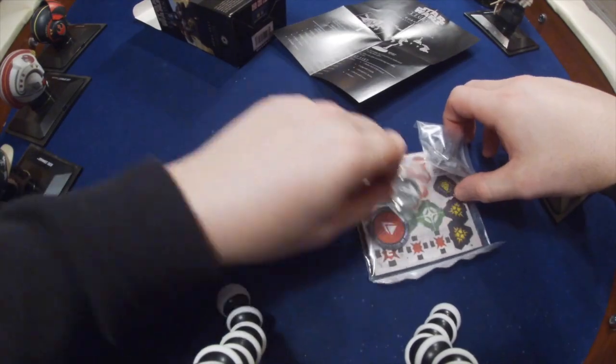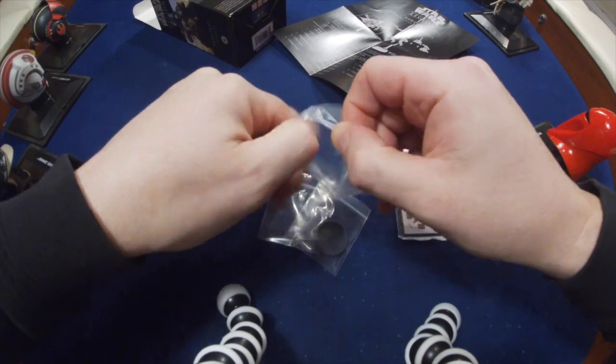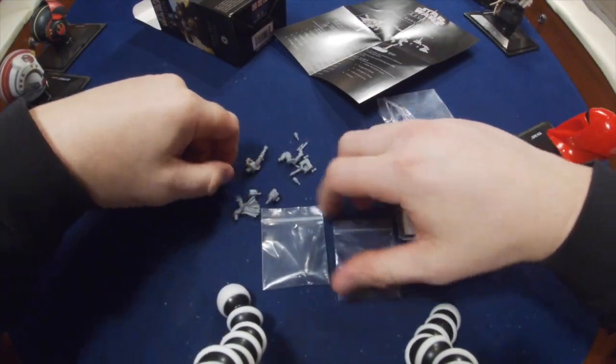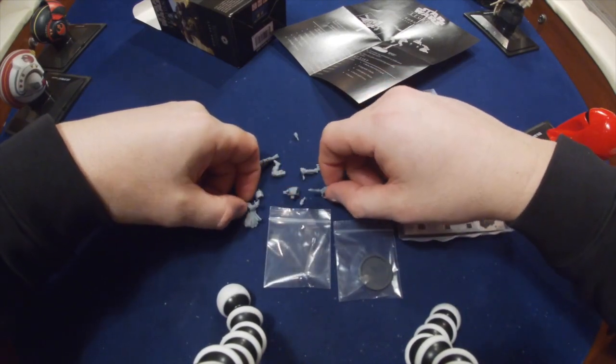Let's get the mini out with his base — he's got a flight stand. He's in an action pose, which means he's going to be in quite a lot of pieces. So I'll get that built and then I'll come back.